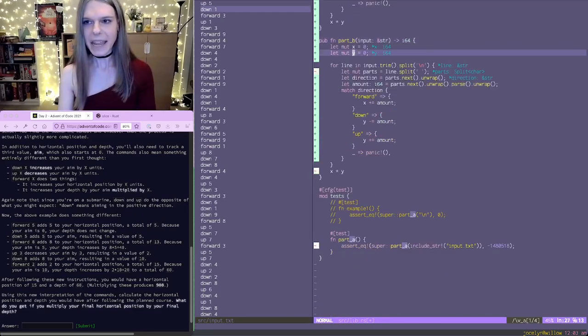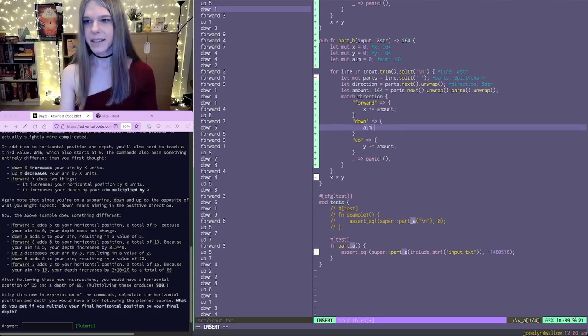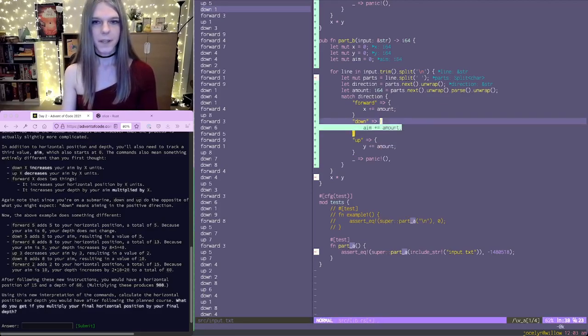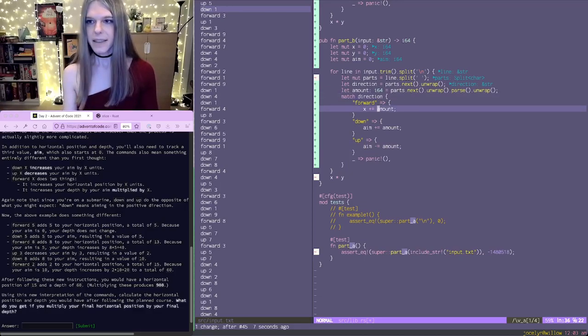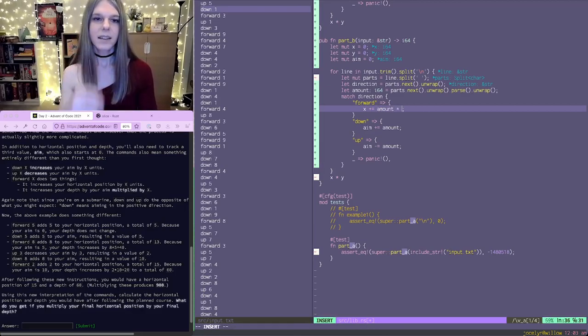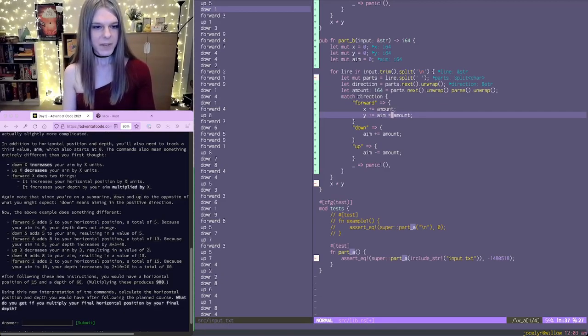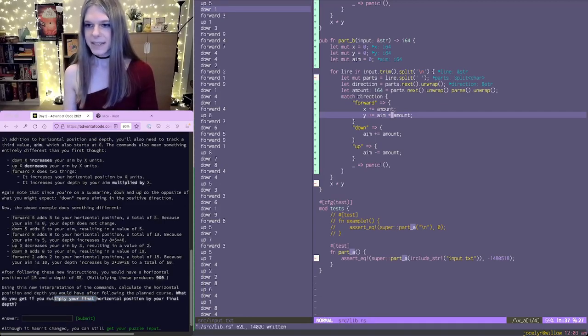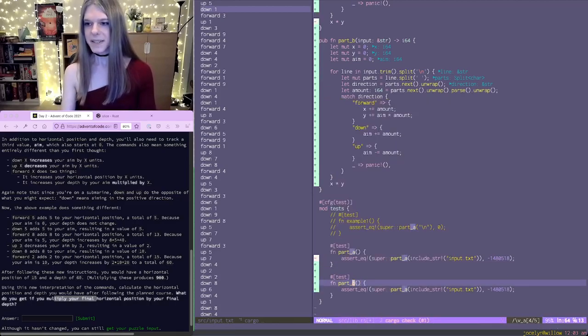So we have our aim, which starts at zero. Down increases aim by the amount. Up decreases aim by the amount. And forward does two things: it increments your position by the amount, and then it increments your depth by the aim multiplied by the amount. What do you get if you multiply your final horizontal position by your final depth? I think that is just what we need, so let's see if we get a reasonable answer here.